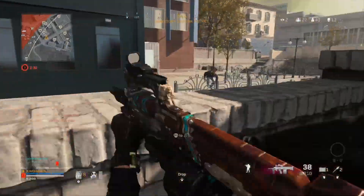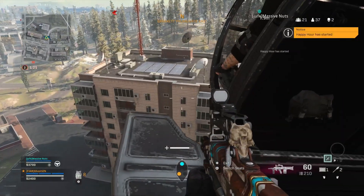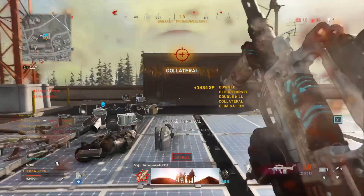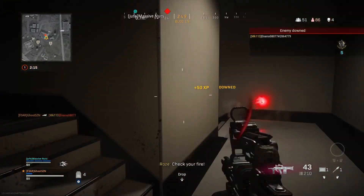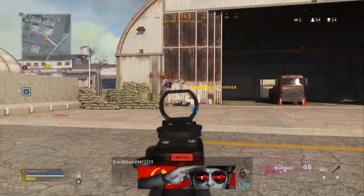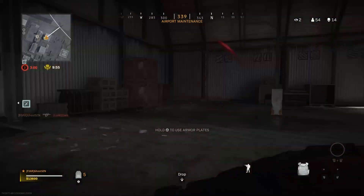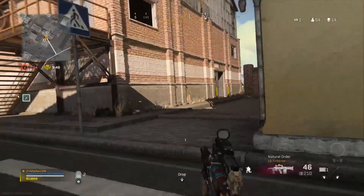That purple Groza off the ground just hits different. I had a sequence where I went off and was smoking with that thing, and I was like, I gotta try this out in the loadout. I leveled it up and here we are. As I'm using the Groza, it reminded me a lot of the FFAR, because both weapons don't have crazy range. They're pretty quick at killing at medium and close range, and very capable of outgunning SMGs at close to medium range engagements.